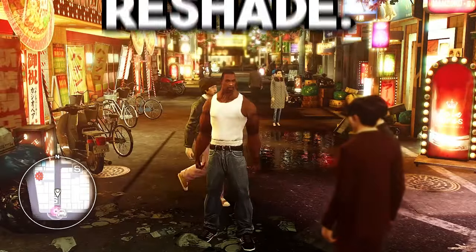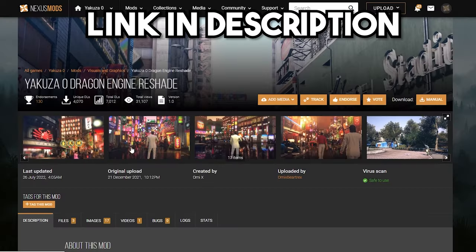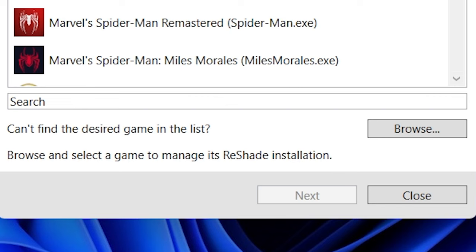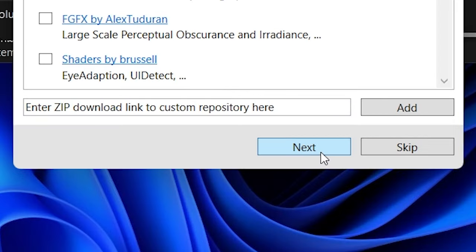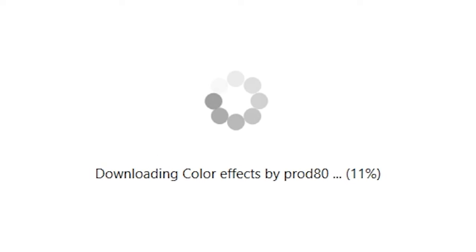Now let me show you how to reshade. First, download a reshade program and a preset mod. Launch the program and from here find Yakuza 0. Click next until you hit the screen. Browse and find the preset mod. Then keep clicking next. It will install and that's it for the setup.